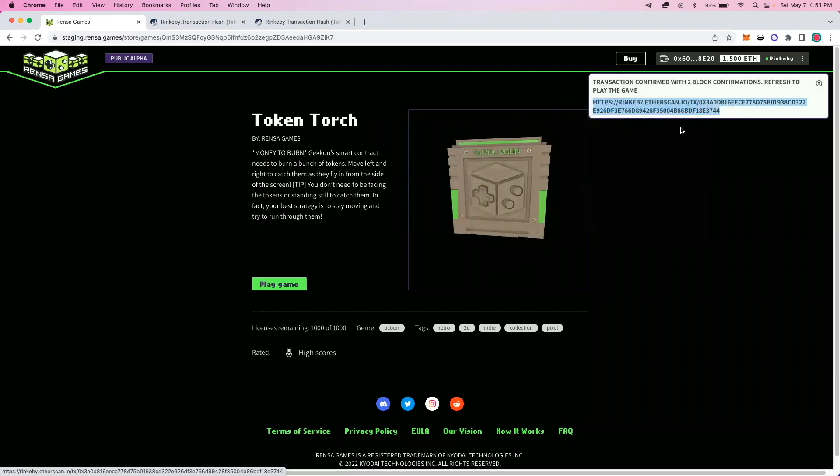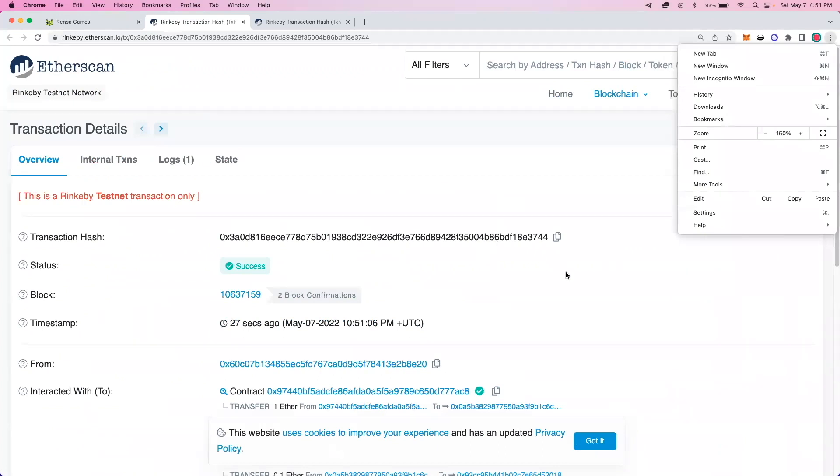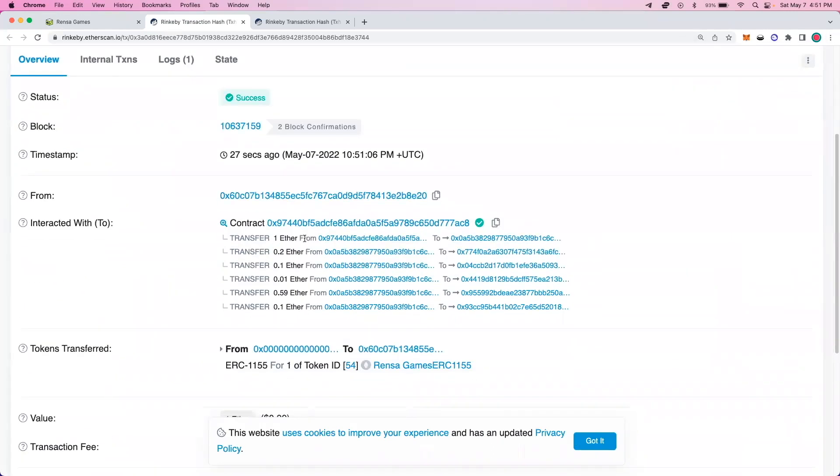Once that transaction is complete, I'll be able to click on the Etherscan link provided, navigate to the block explorer, and see how the transaction completed. You'll see that the new wallet address 8E20 that I'm using interacted with the Rents a Games contract, and here's where we can see the payment split amongst multiple parties. One ETH — the price of the game license token — was transferred from the Rents a Games smart contract to our distribution factory, which split up the payment to the different recipients: 20% for Alex the engineer, 10% for Mike the musician, 1% for Viola the voice actor, 59% for the B146 wallet which uploaded the game and received the game owner token, and Rents a Games received 10% of that transaction.